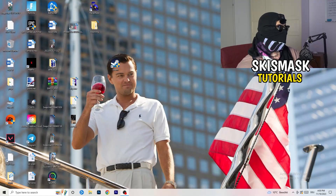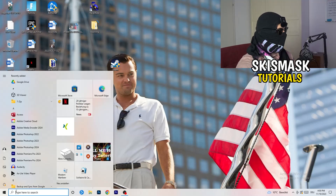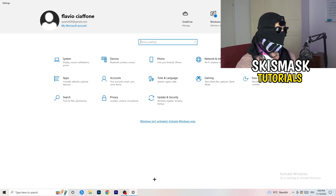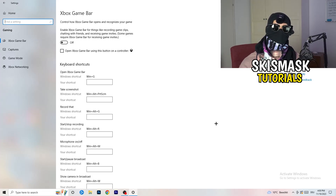The first thing is really simple. Go to the bottom left corner of your screen, right-click, and open Windows Settings, or press your Windows key and click Settings. Go to Gaming. We're looking at Xbox Game Bar — you need to turn this off. It causes a lot of trouble, especially on low-end PCs. You don't want anything running in the background affecting your performance.